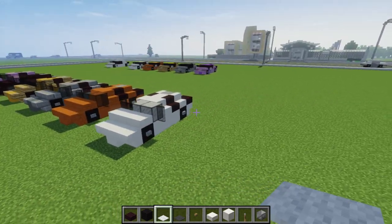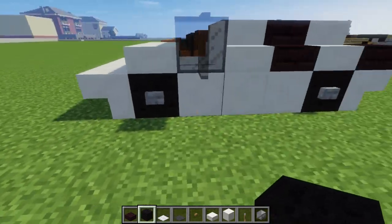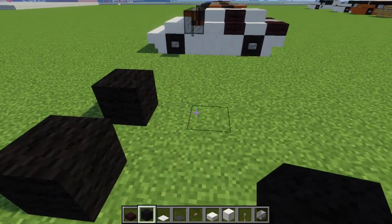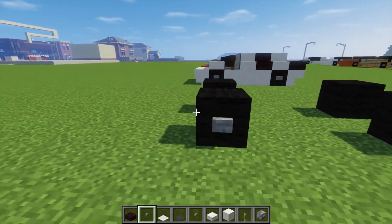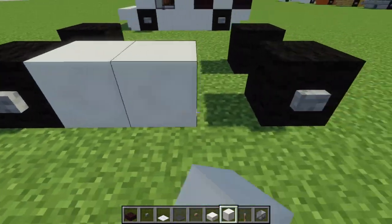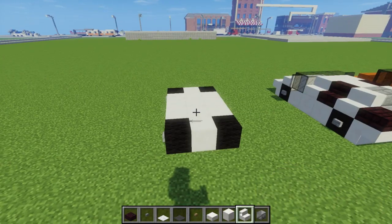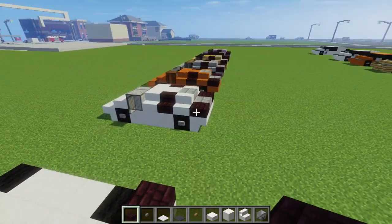Now I'm going to show you the older version. Let's go over here and make the same white Lamborghini — you can see it's a really different design and it's even smaller. We're going to start off the same with the front pair of wheels with black wool, then skip three spaces and put the back wheels. Then add the stone buttons on the sides. Then let's add quartz blocks in the middle and fill that in between the wheels also. In the back, let's add upside down quartz stairs, and right above that in the corners, nether brick slab like that.